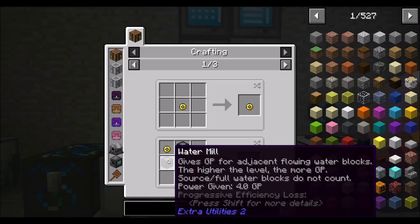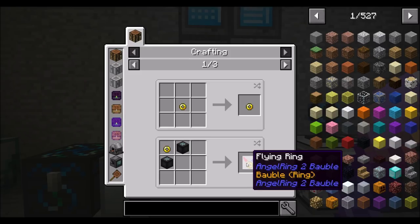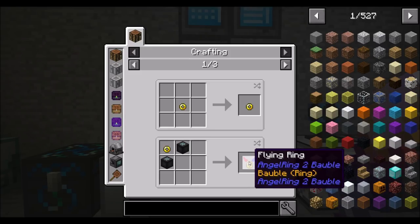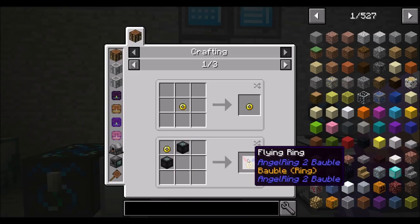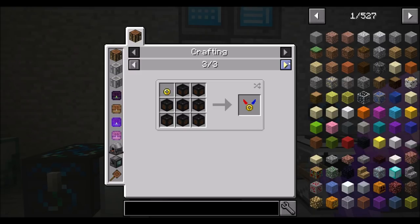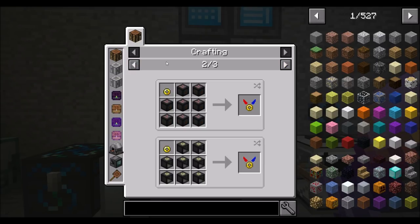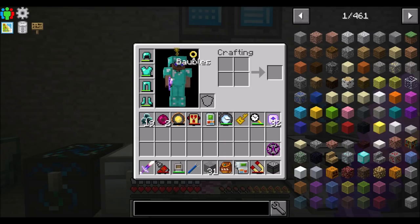By the way, somebody mentioned that I can make two watermills plus the angel ring to get the flying ring from Angel Ring to Bauble, which presumably doesn't use RF at all. That's kind of a neat trick. There are also other recipes for it — look at that. I might as well try that since we have tons of GP.